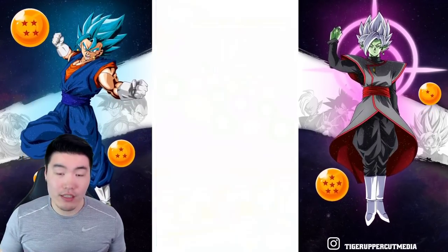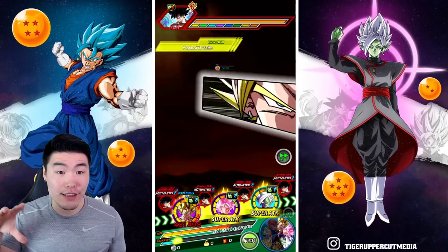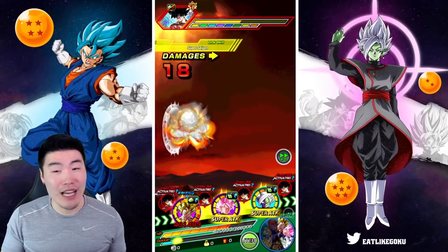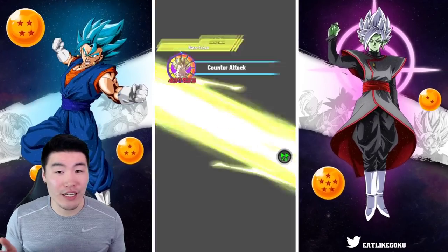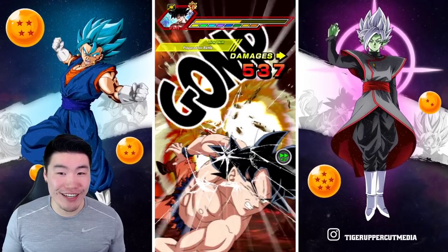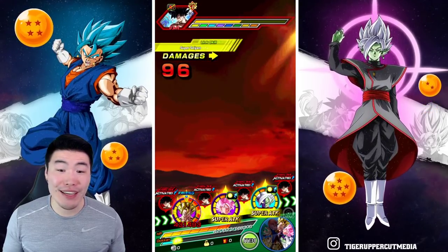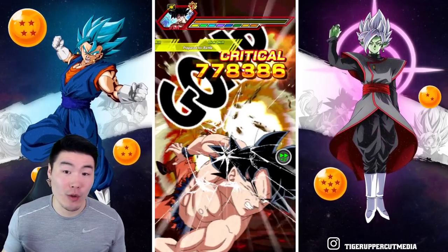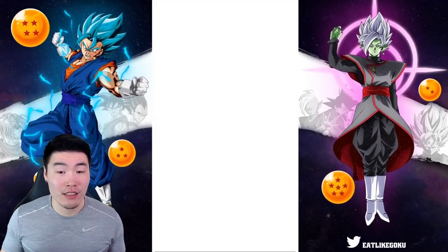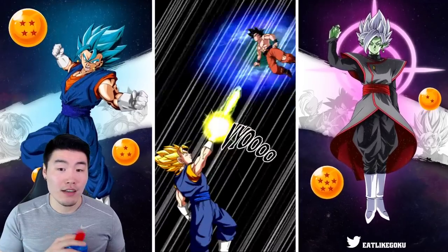The only guy that worries me is the Zamasu. But we have the type advantage here, so we shouldn't take too much damage. Regular counter is not really doing too much here. At least we're not taking any damage as well — we need those crit counters as many as possible, ideally.